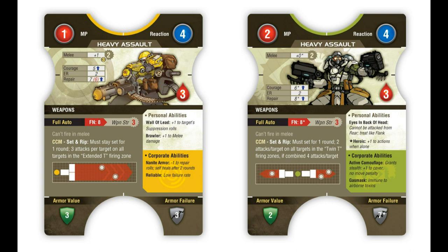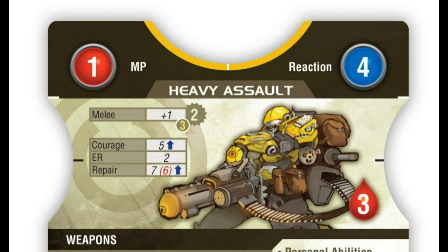The middle left of the card contains the armory — this is where your primary and secondary weapons are located. The middle right section of the card has special rules related to your personal and corporate abilities. The bottom of the card provides essential armor information. Let us take a look at these in some detail.